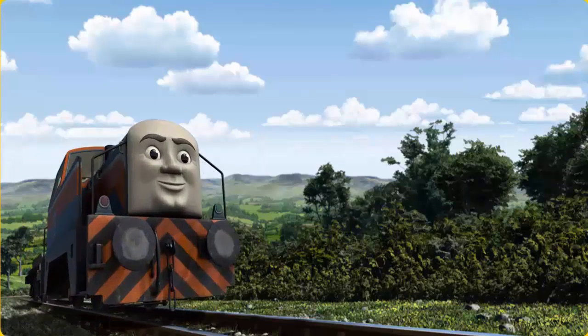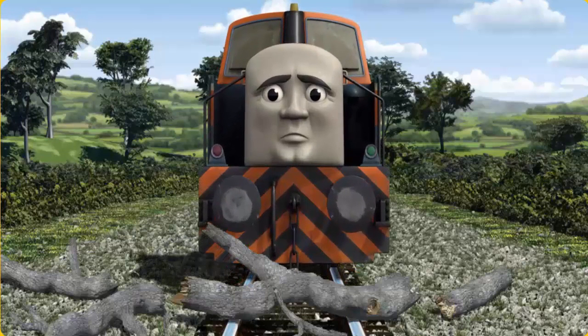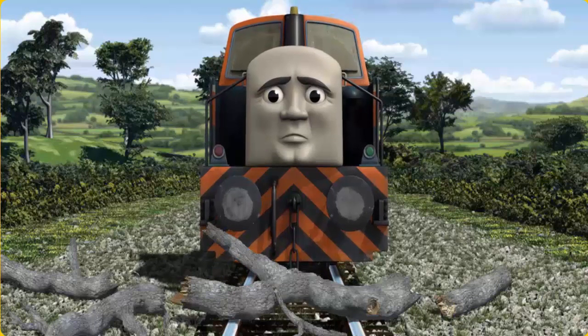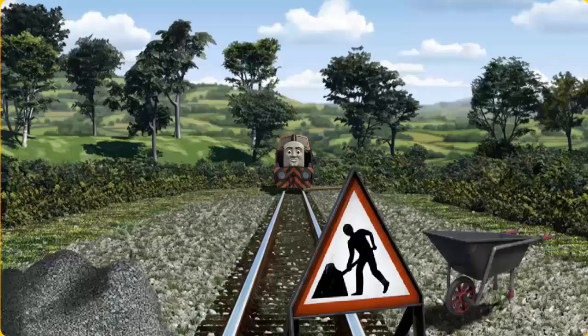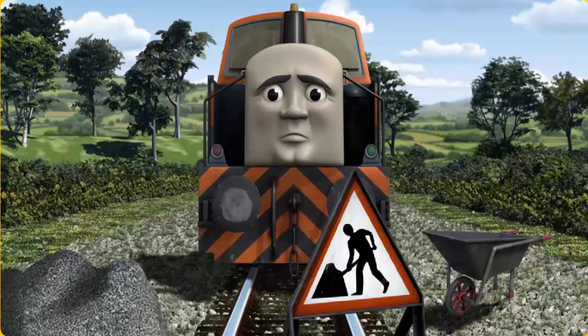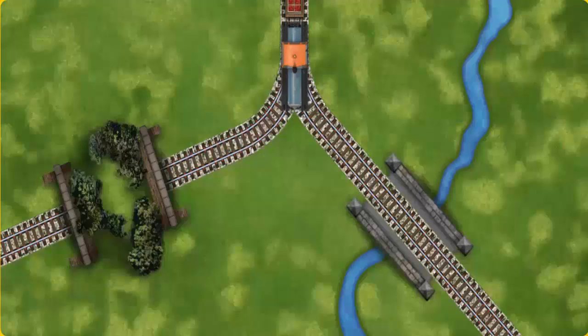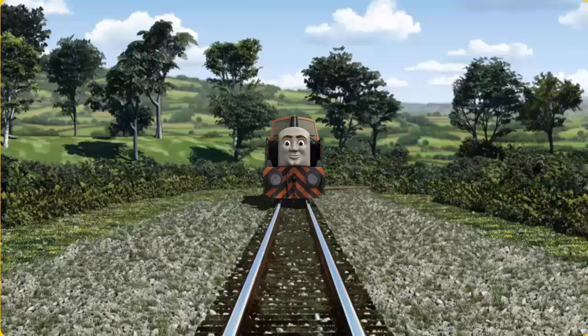Den went through the countryside. Suddenly, Den had to stop. He would have to go another way. Find the track that goes over the bridge. Den was on the wrong track. He would have to go another way. Help Den find the track that goes over the bridge. All clear!